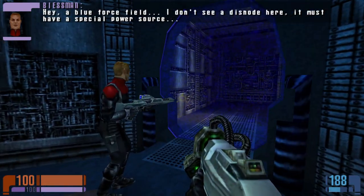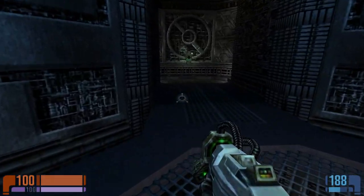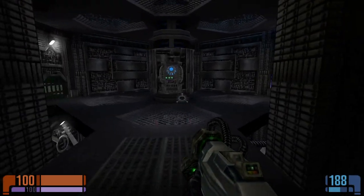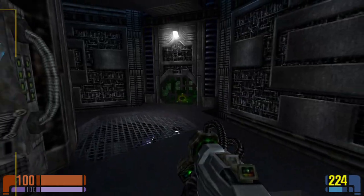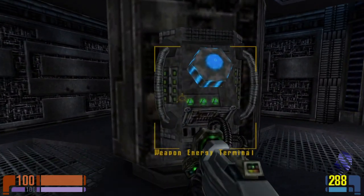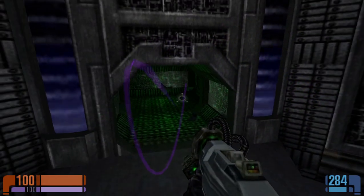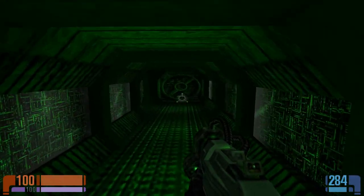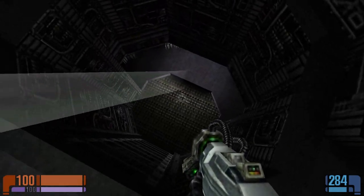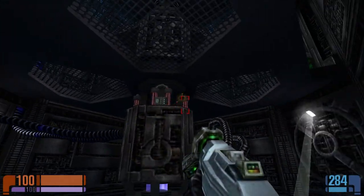There's a blue force field - I don't see a disable note here. Must have a special power source, we'll have a look for that. I'd come with you if I had an iMod, so let's say I stay here and hold down. I also think you can't use lifts - that's why you're staying there. Nice shot Munro - that actually worked. Hey Munro, if you're not back in five minutes I'm not going in after you. Okay, random but fair enough - comic effect, we'll give it to you.